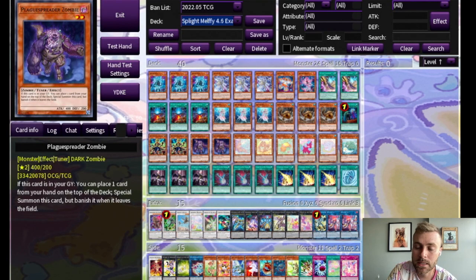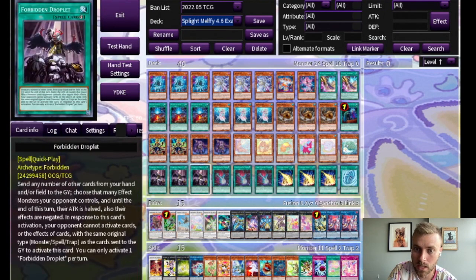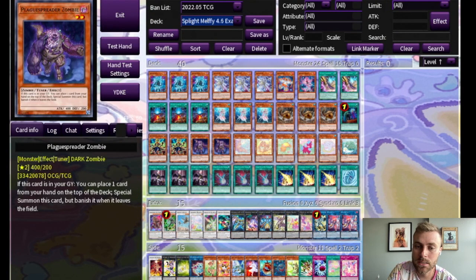And then I have Plague Spreader Zombie. With Almirage, it can be a one-card Halk starter, which does get your whole line moving. But usually what I like to do is use it to make Halk and then bring out another one, and then I have two Engraved for lots of revives.